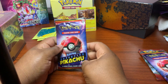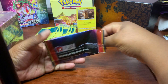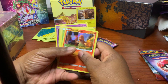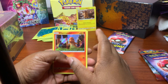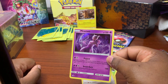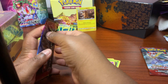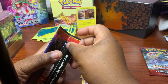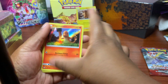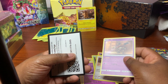All right, going into the first Detective Pikachu pack. I don't think we'll get anything good out of this, but hopefully we do. I pulled two Detective Pikachus earlier when I first opened them up. Hopefully we get something good - I think they're all holofoil. Charmander, Bulbasaur, Lickitung, and a Mewtwo - awesome! Next one is the same thing: Charmander, Bulbasaur, Lickitung, Mr. Mime.